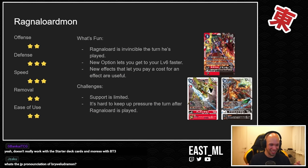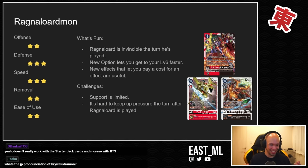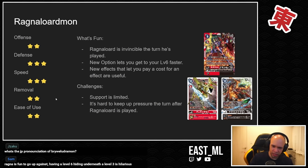You're forced to use cards you can pay a cost to stack underneath Ragnalord to make him better, and you may not have access to those in hand. The pressure is on the player to find a way to keep up pressure after Ragnalord's played. Also, removal is restricted — at level six you have to pay three and the opposing Digimon has to be lower DP than your current Digimon on board. You really need to get to Ragnalord to make things effective.